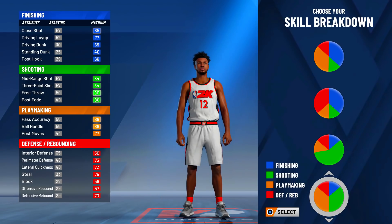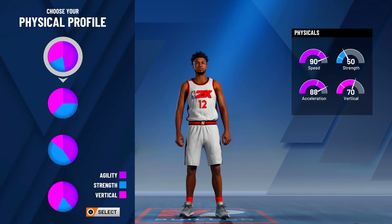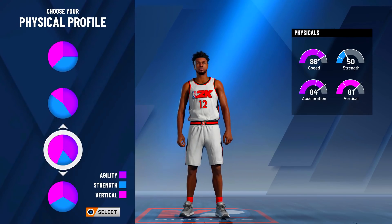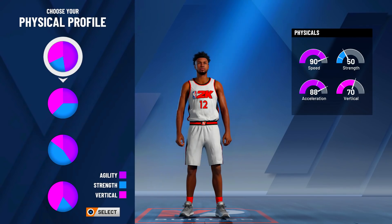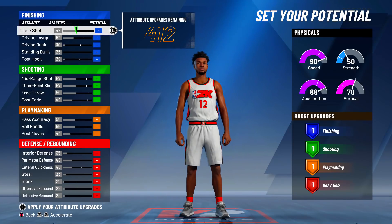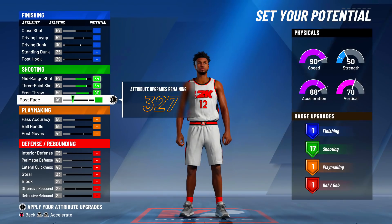This pie chart has decent finishing, decent defense, and you'll be able to do your thing when it comes to shooting and passing. For the physical pie charts, you want nothing but the top pie chart — the speed and agility one. Any other pie chart, don't even touch those. You'll see a 90 speed, 97-99 acceleration, but only a 70 vertical. It's not about the vertical — you want the speed and the acceleration.